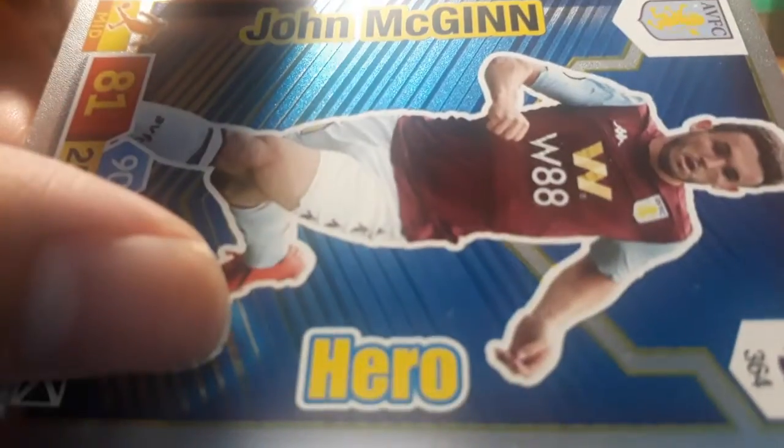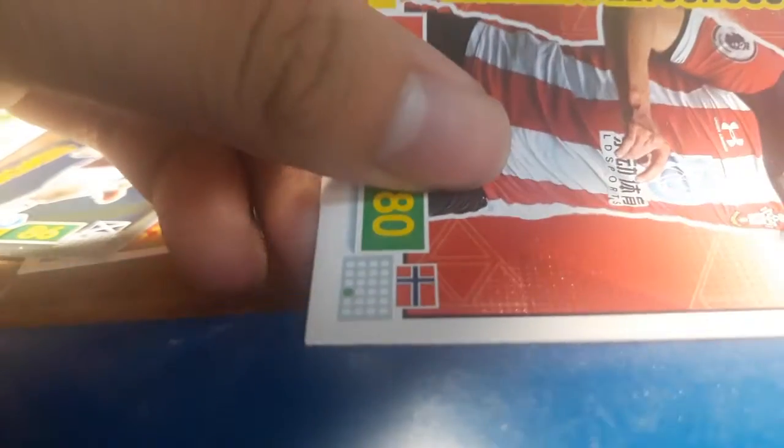Next up we have John McGinn — hero card. The line is really annoying, you know what I mean. I'm really sorry for the quality today. John McGinn. There we go. And next up with the base cards, we have Fabian Delph from Everton, Lindelof, Marko Arnautovic, and Mohamed — sorry, I can't pronounce it — but good packet.